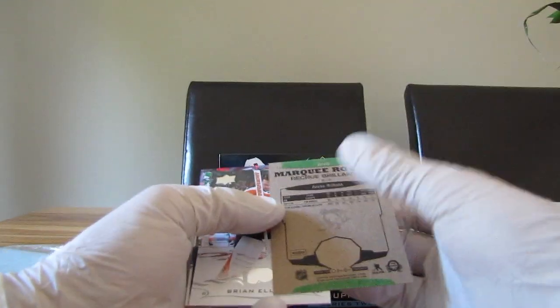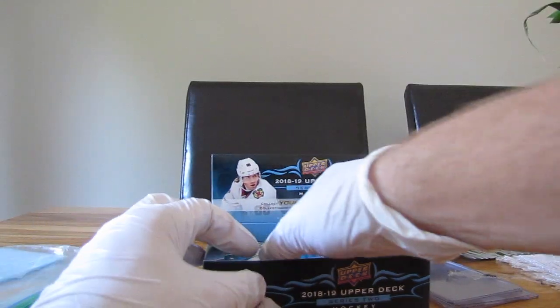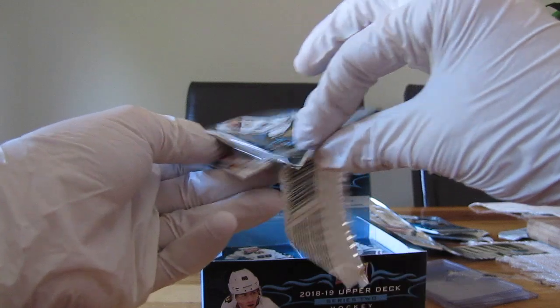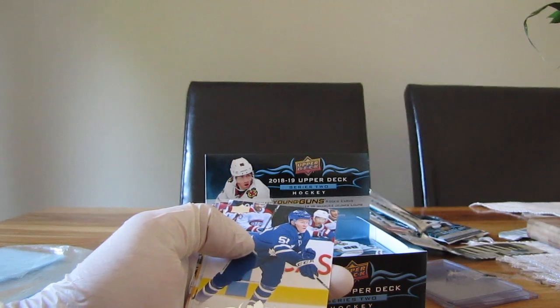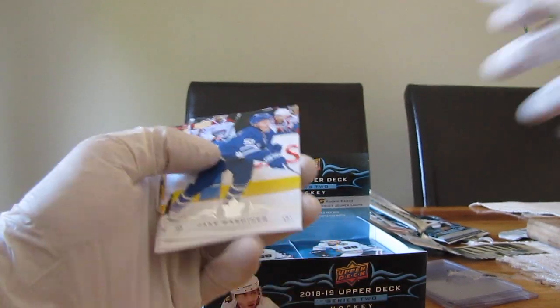So we have a Marky rookie of Juso Ricola — not numbered, the back is normal, it's not a blank one, so it's not worth much. I'm going to have lots of these inserts, so if anyone is interested, DM me. I'm gonna probably sell them cheap or give them away depending on which one you want.